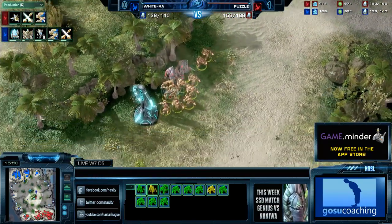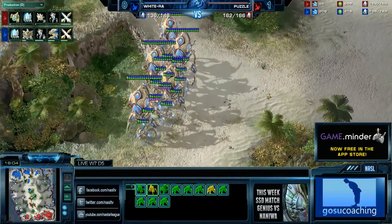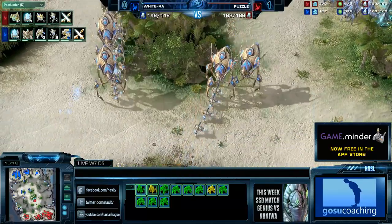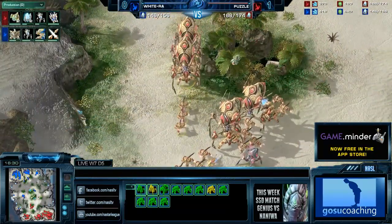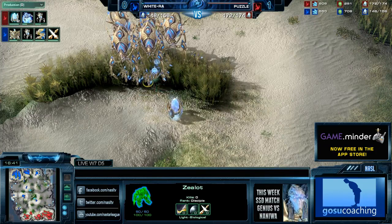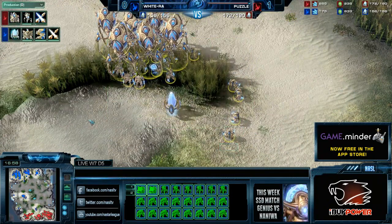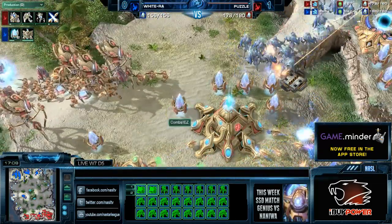Stalkers are engaging and immediately disengaging. WhiteRaw has Charge also just behind Puzzle — he's been slightly behind because he opted for that extra Robotics. That's five Colossi in favor of WhiteRaw. Colossi numbers get really funky past six or seven — it stops being about how many you have and starts being about positioning and how much splash you can inflict. Charge is about to be researched, and it's really important when your opponent doesn't have it, because the Zealots wrap around the army quicker instead of spreading into a line.